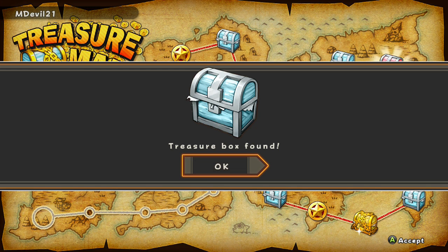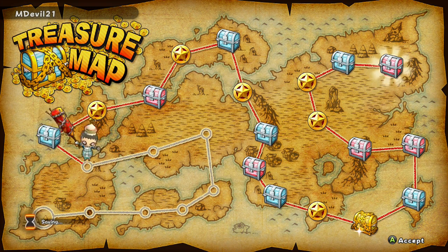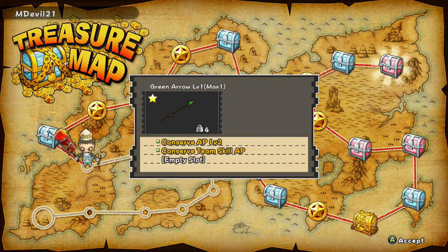Hit your treasure map every single day from Happy Wars, because normally Happy Wars costs a lot of money and you don't want to be spending all that money — you want to get some free stuff. Go ahead and leave in the comments below what you guys are getting out of your treasure boxes, it really interests me.